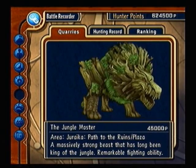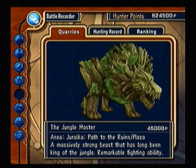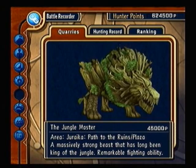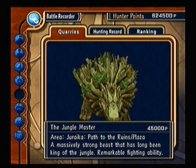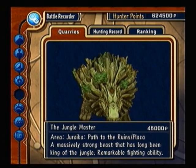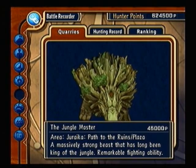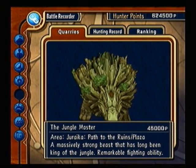This is an annoying one — the Jungle Master. You need a Cursed Mask to get him to appear, and he appears in the Path of Ruins on Juraika the Plaza. There's a teleporter right near him. You see that little divot on his forehead? There is a red rock that sits there. For the first half of the battle, you have to destroy that first. Afterwards his body becomes vulnerable to damage. Play defensive, use your gun and Illusionary Sword. If you can beat him, you can beat the Cave Bandit.